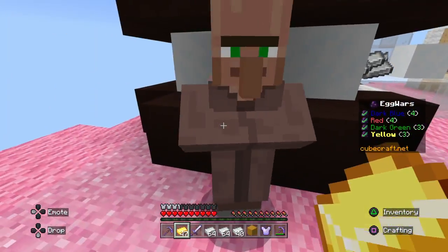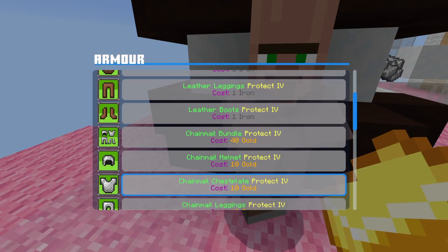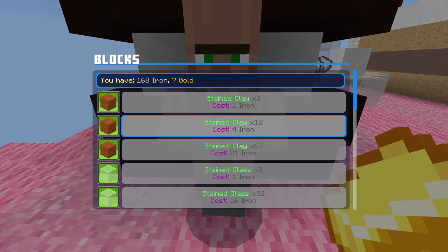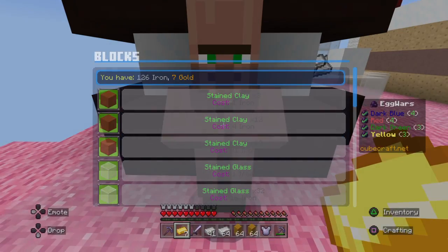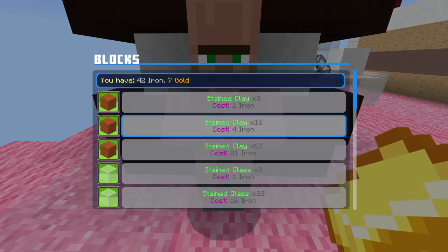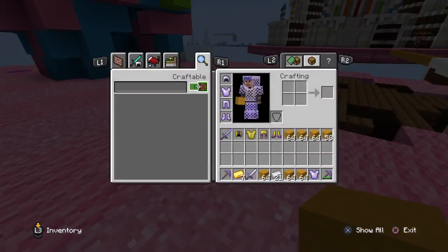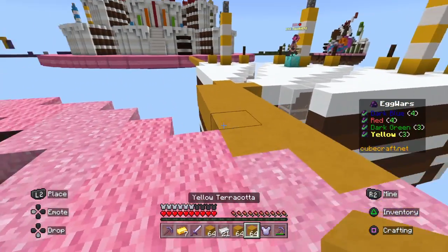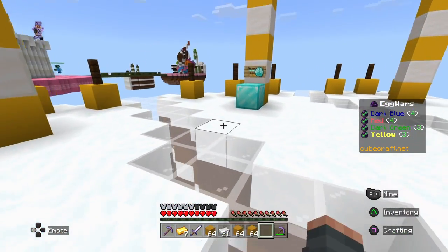Oh, a bunch of stuff — I'll take that very happily. Thank you. I'm going to get my chain armour then. The stuff was there, I didn't see why not. Let's get some stained clay — a lot of stained clay! Nice, that's three stacks of stuff in our inventory, I think that's enough. I'm just going to give this guy my chest plate — anybody can have it if they want it.